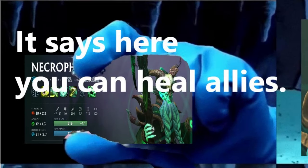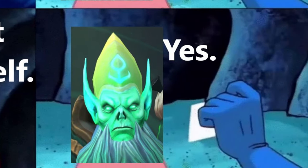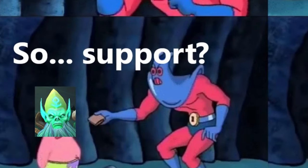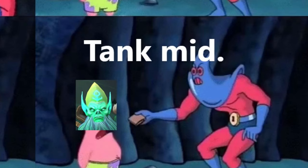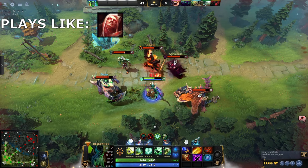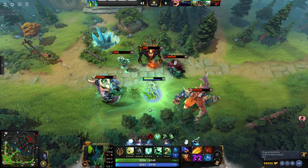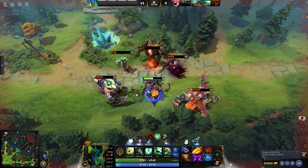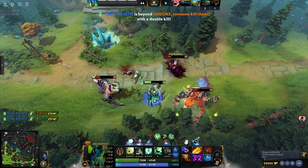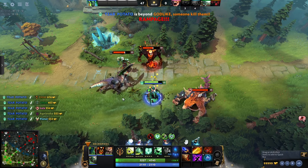Necrophos is a tanky anti-tech with percent HP damage around himself. Your nuke is also a heal, and last hitting gives you regen. By last hitting heroes and creeps, you can maintain pretty high regeneration, especially after you get a few items going. Your ultimate is an execute, helping you last hit and supercharge your regen. He is strongest versus tanks and weak versus magic damage.